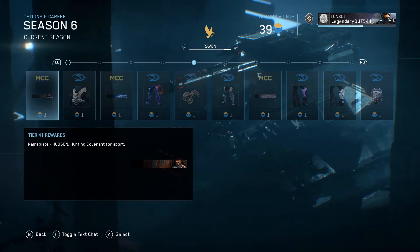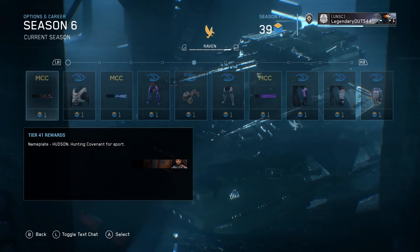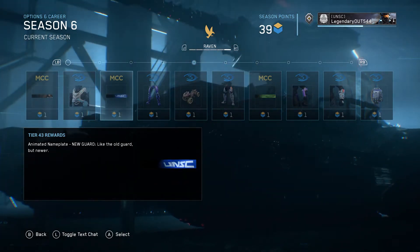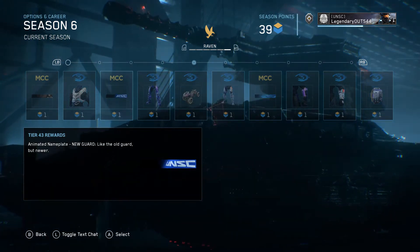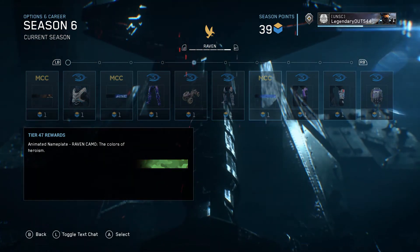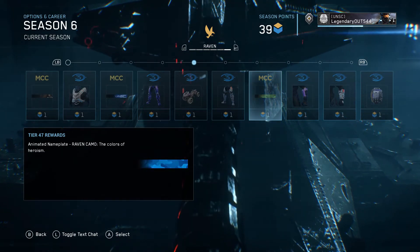Tier 40, you get that item. Tier 41 — oh, that was Hudson's helmet. You get a Hudson nameplate and an animated UNSC MCC nameplate. That's awesome. All this content is for MCC — it's brand new to MCC.